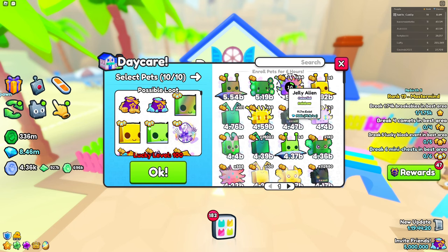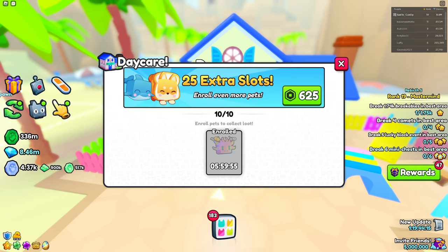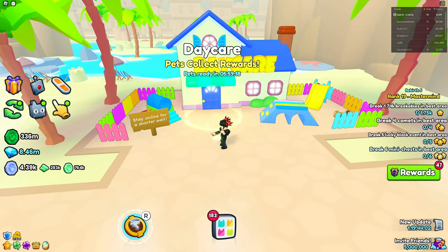You just want to put your pets in right here, click okay and roll 10 pets. You pretty much want to stay in the server, because if you're inside a Pet Simulator 99 server then this timer right here is going to speed up.